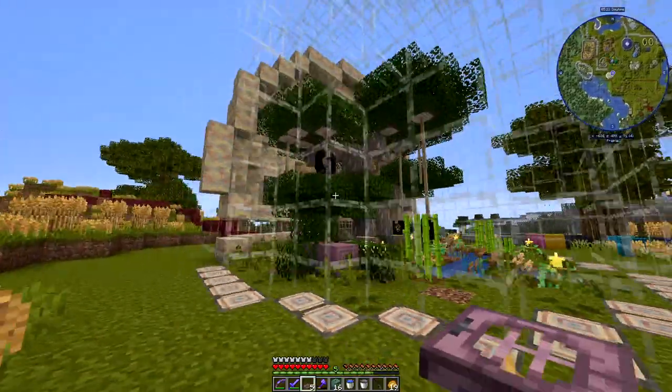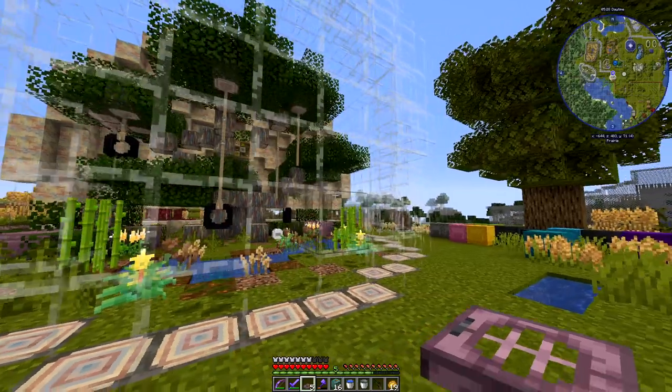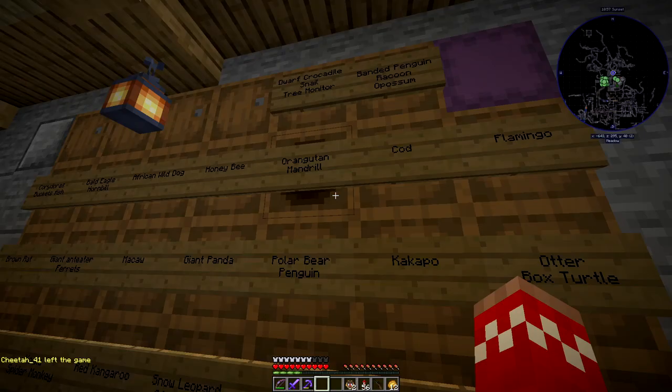I don't think I want anything more in there. I like the way it looks. In fact, I might have to take some of those leaves away on the floor. Now, I haven't managed to catch any mandrills, but I do have two mandrill spawn eggs. So I'm going to have a look and see if we've got two different mandrills in here.